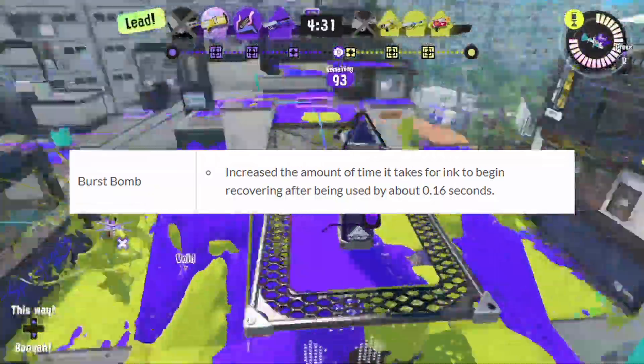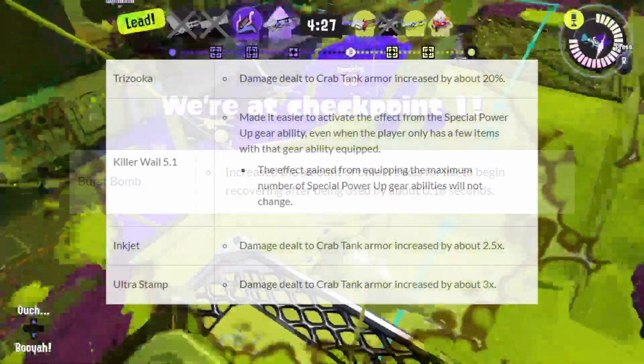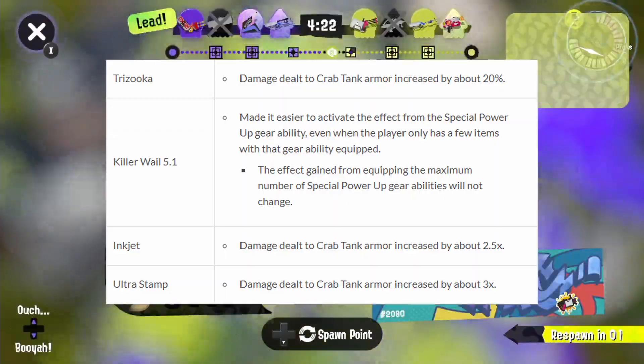Moving on, they increased the amount of time to start recovering ink after using Burst Bomb by 0.16 seconds. This comes in conjunction with Trizooka, Inkjet, and Ultra Stamp now being able to deal more damage to the Crab Tank.